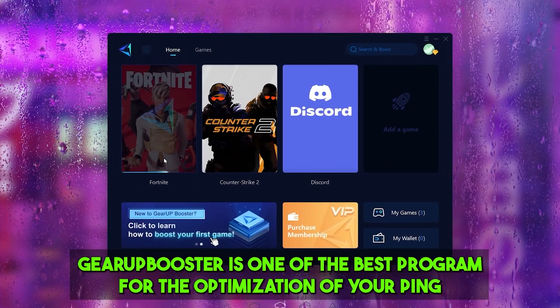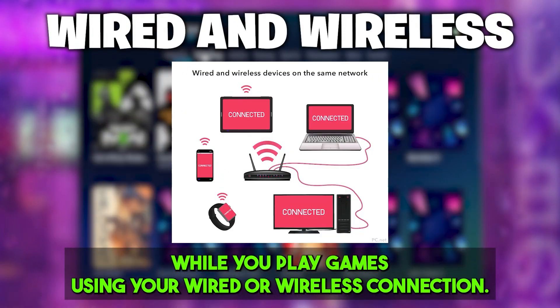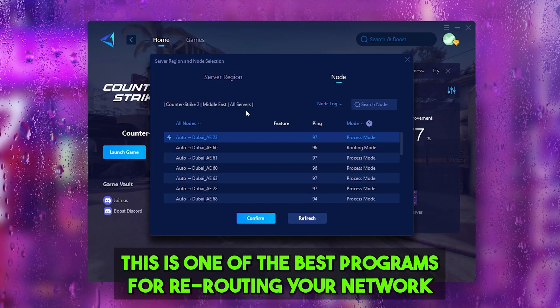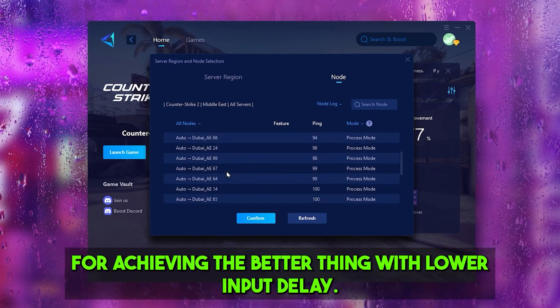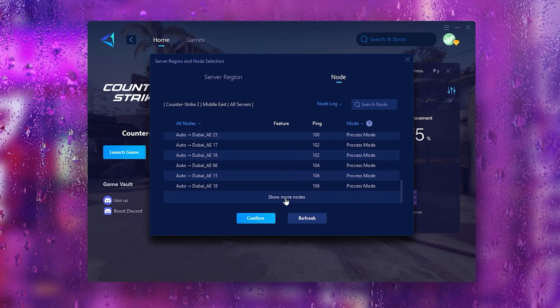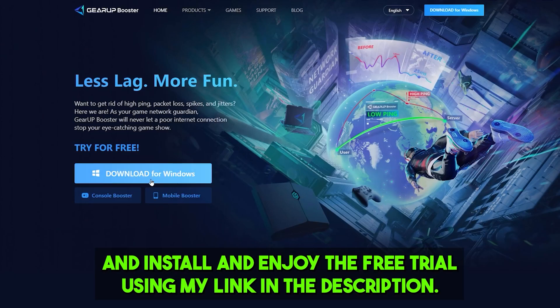Gear Booster is one of the best programs for optimizing your ping while playing games over a wired or wireless connection. It reroutes your network and helps you connect to the nearest game server for better ping and lower input delay. Make sure to check out the link in the description to download this tool and enjoy the free trial.